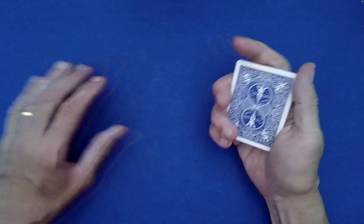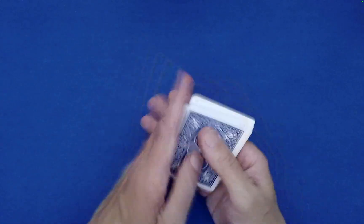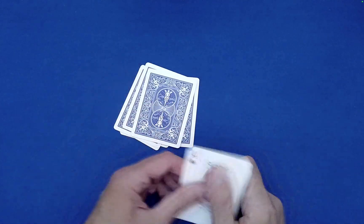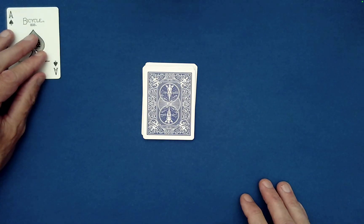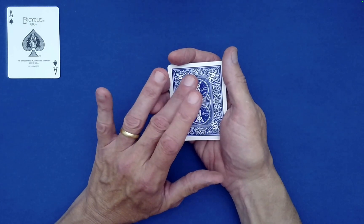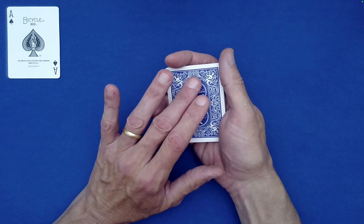Now if you just spell 'Ace of Spades' — A-C-E, drop the rest on top; O-F, drop the rest on top; S-P-A-D-E-S — you will have brought the Ace of Spades to the top. And then the secret is: spelling any one of the diamond card names — any of the cards that have diamonds as their suit — will bring the spectator's noted card to the top.